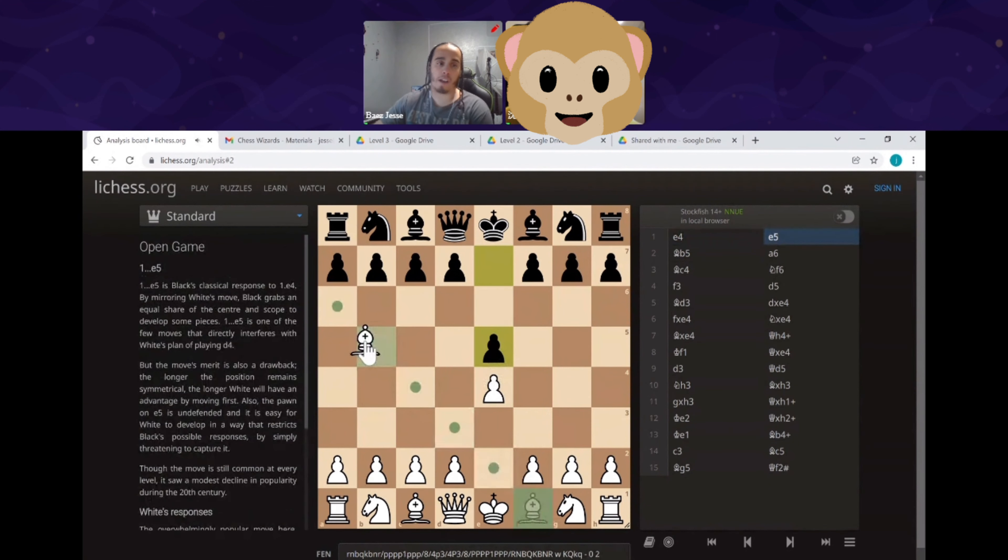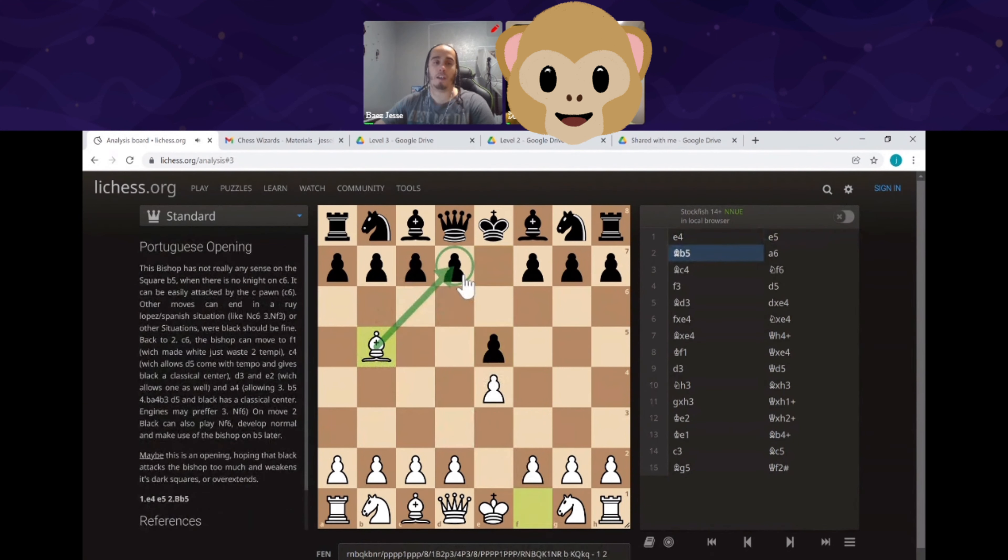Bishop b5 — I like putting a pin on this pawn, not letting black go for the center. That forces black to usually respond with knight c3 if they want to move their pawn.